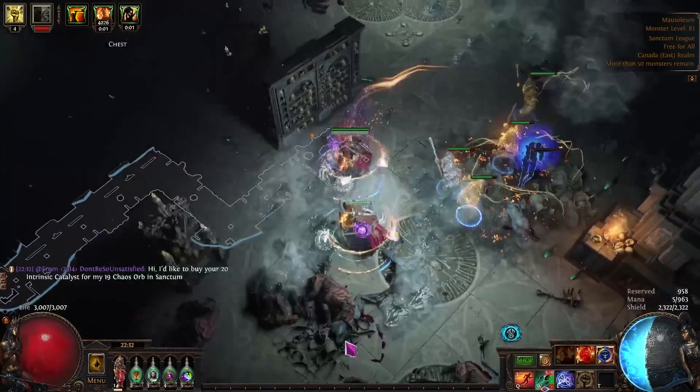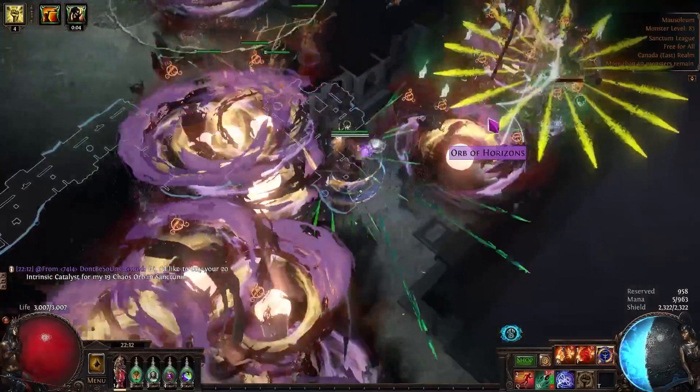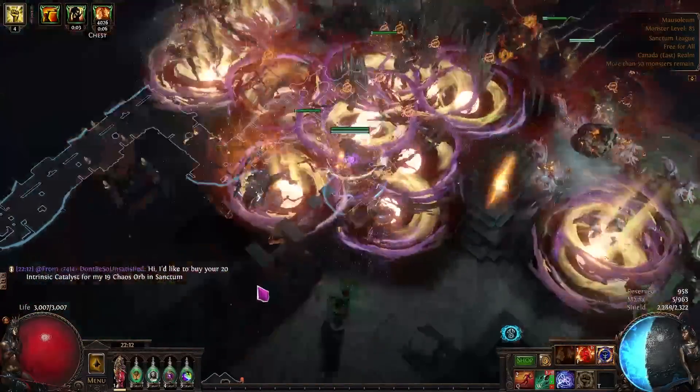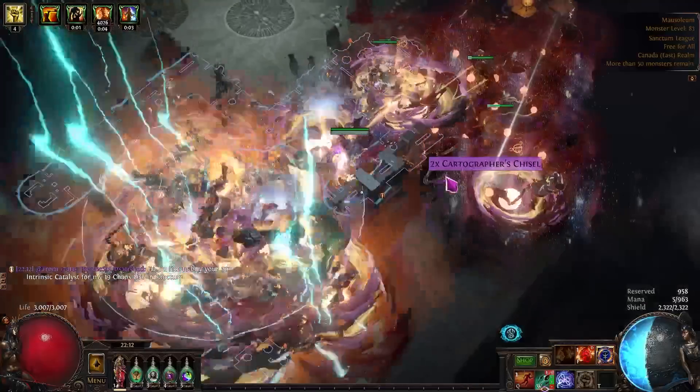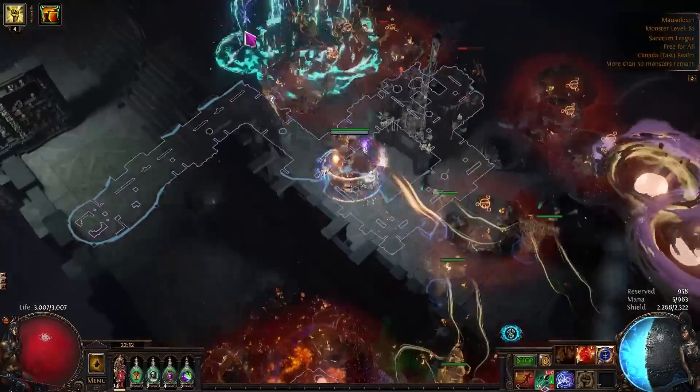What I like about this is it's effectively the same thing except it's even easier. These maps are just 'i can go' — pretty much every single build in the game can do these maps — and you can make a stupid amount of money, assuming you can buy the sextants and pay the upfront cost of starting the strategy.